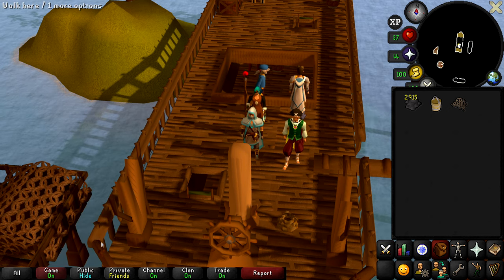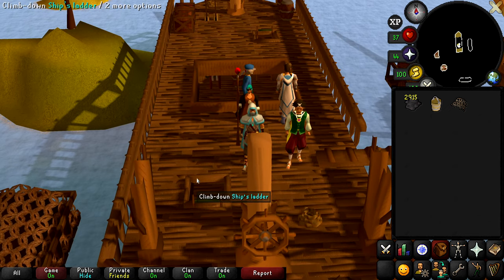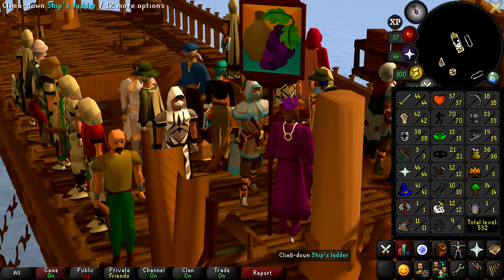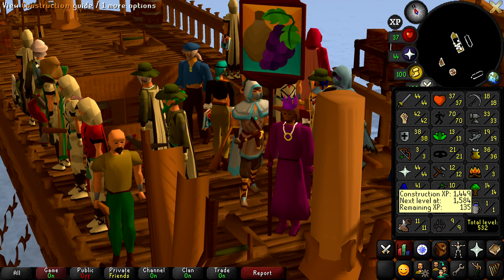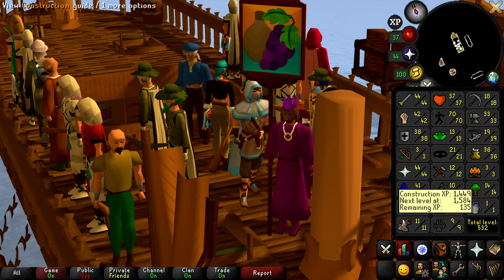We can't get the prospector's outfit until we can do Motherlode Mine at level 30 mining. So really, if I want to fulfill the promise of getting a skilling outfit in this video, it has to be the fishing outfit. This skilling set takes roughly four to four and a half hours of fishing trawler to obtain, so I'm going to be here for quite a while. In the meantime, we are going to be getting a little bit of construction XP.